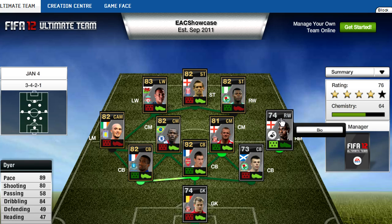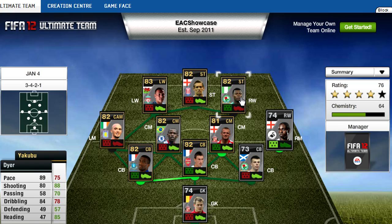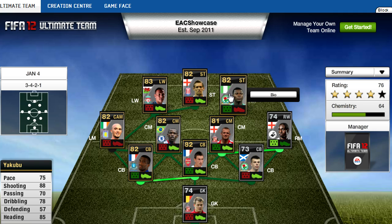Then we go to Dyer, a Swansea player, 89 pace, on the right wing, 80 shooting, 84 dribbling — a really good right wing. And it's worth noting that he's silver as well, so again, silver Premier League, English — he'll be worth a lot. Not as much as the gold in forms obviously, but definitely a wanted silver in form player.